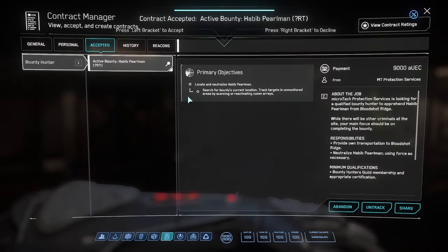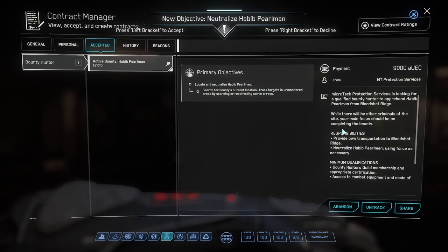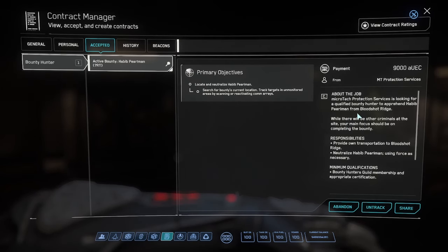They tell me what they want me to do: I have to search for the target's location. There could be other criminals around. The target is at Bloodshot Ridge and it's already tracking. Basically I just have to go to my ship.